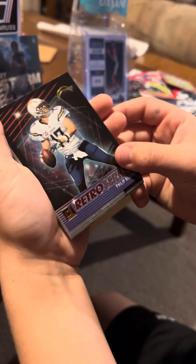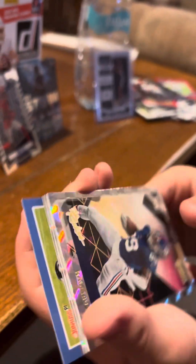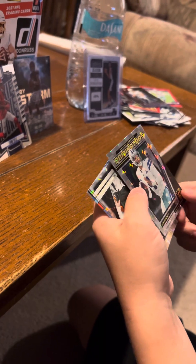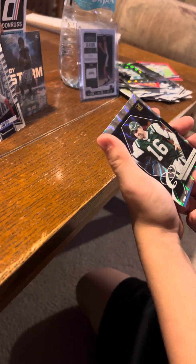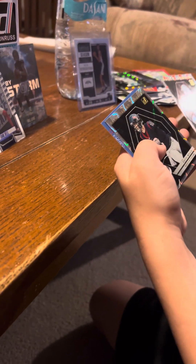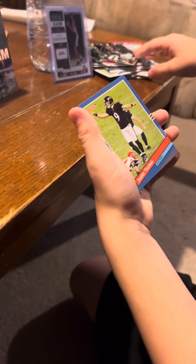Phillip Rivers. That's pretty good. JJ Watt — I actually like him, that's a good hit. Kadarius Toney — he kind of stinks now. Dak Prescott — ooh, that's a nice type. Vinny Testaverde — he's good. Davis Mills — he's good. And Justin Tucker.